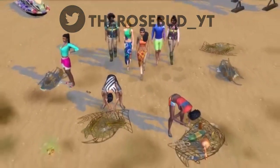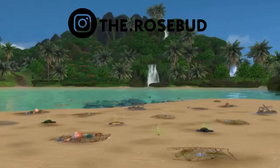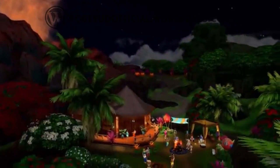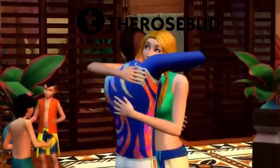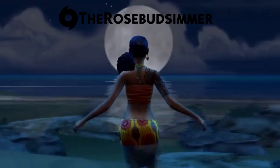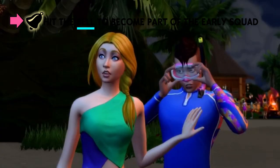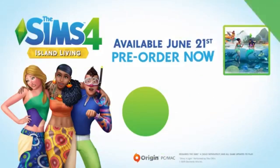The world in total has 14 lots and it is called Sulani — forgive me if I butcher a lot of these names because they are really cultural. There are also going to be three new floaties that can actually go inside the ocean, which is really exciting, so it'd be really cute to see your Sims just floating around and chilling in them. That's something we haven't seen before.